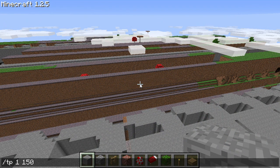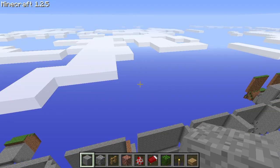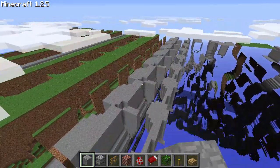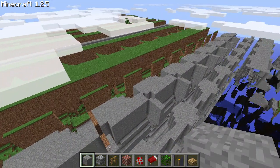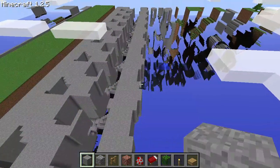Now let's head to 1 115 and then 2 quintillion — one, two, three, four, five, six, seven, eight, nine, ten, eleven, twelve, thirteen, fourteen, fifteen, sixteen, seventeen, eighteen. These zeros are hard to keep track of. You can see there's a lot of repeating artifacts and the chunk rendering issues are pretty intense.